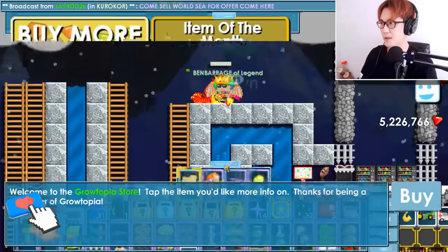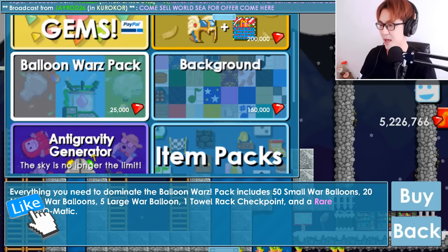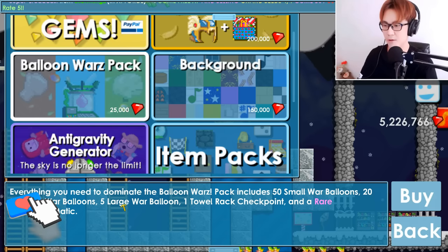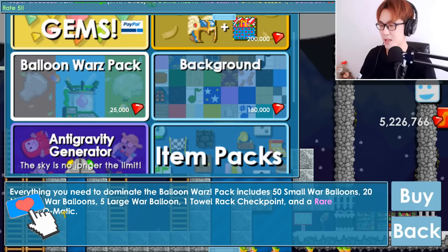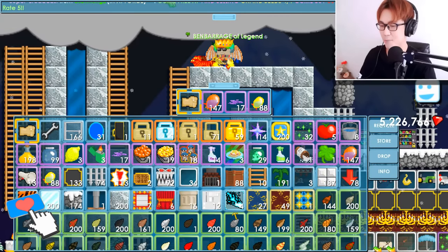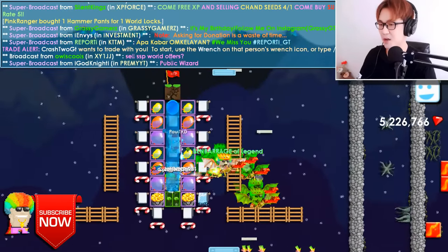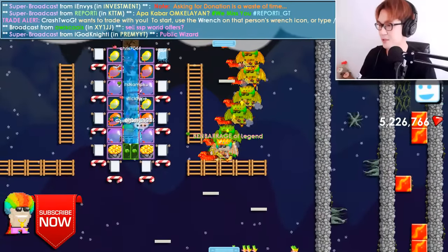If you got gems, you can buy the Balloon Wars pack. Everything you need to dominate the Balloon Wars pack includes 50 small war balloons, 20 medium war balloons, 5 large ones, 1 tower rack checkpoint, and a rare Balloon-o-matic. This is very important — you can get the Balloon-o-matic and make your own balloons. I'm gonna show you how to do it. I still have one from last time. We got so much to talk about — let me talk about my base.